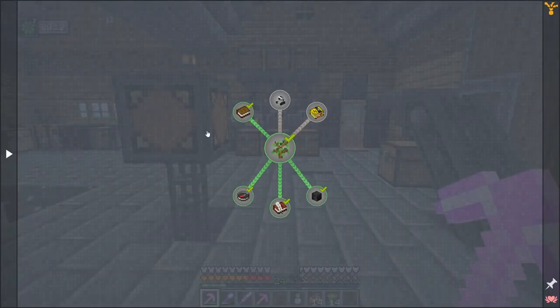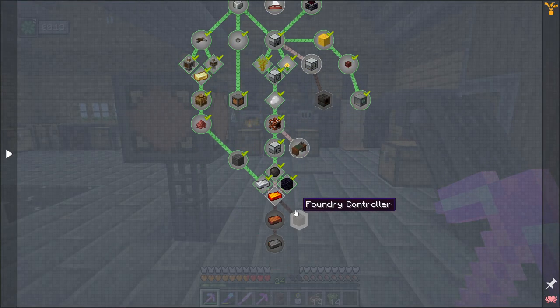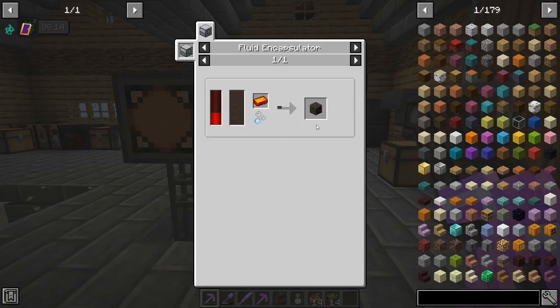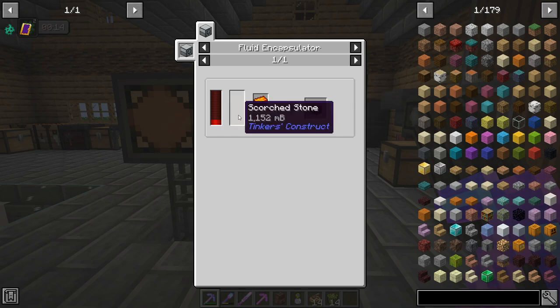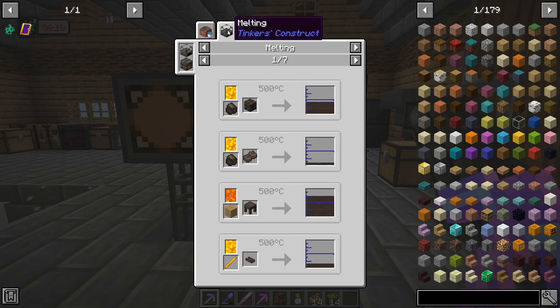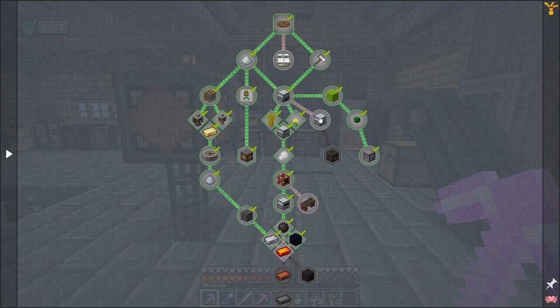We've got the foundry down here - we need a fluid encapsulator which we actually have, and we also need to already be melting scorched stone. I think we have to go the seared heater route.